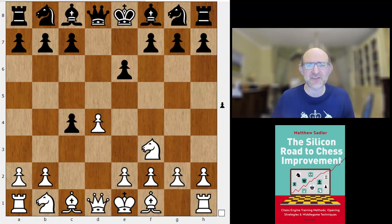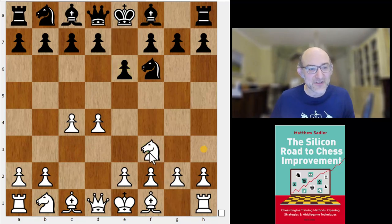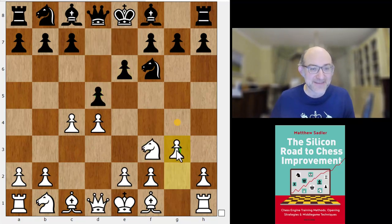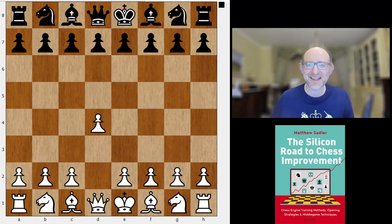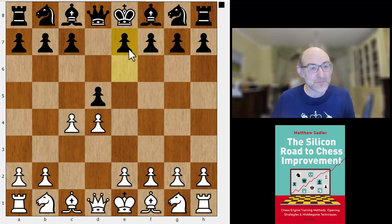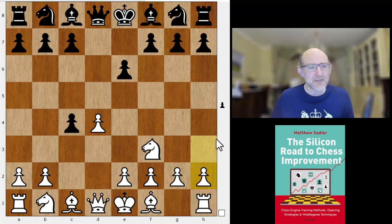What was the whole point of Zhong Yi Tan's choice? After d4 we'd expected Nf6, then c4 e6 Nf3 d5 and g3 — Ting Yi Lei plays the Catalan quite often and we'd expected a Catalan. What Zhong Yi Tan did was think: how can I get around a Catalan? She played 1...d5, after c4 played e6, and after Nf3 she played the cunning move order dxc4 — which I've played as a Queen's Gambit Accepted player in the past.